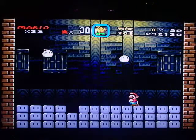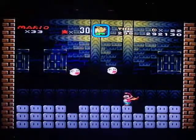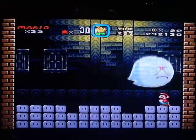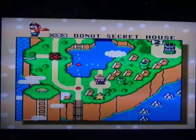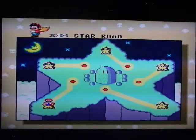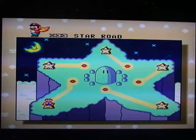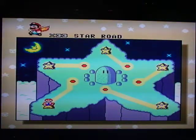You can beat the game really quickly if you go this way, but I'm going to do a full playthrough. This leads to the Star World. Through the Star World, each star leads to a different place on the board — you can go to the far right lower corner star and that one leads to right outside Bowser's Castle.